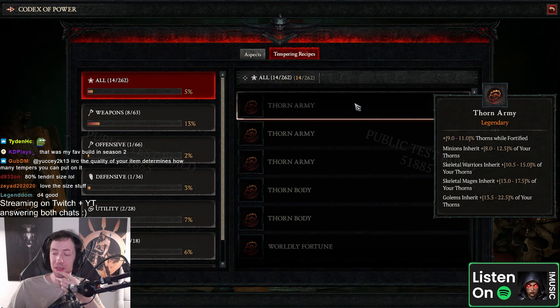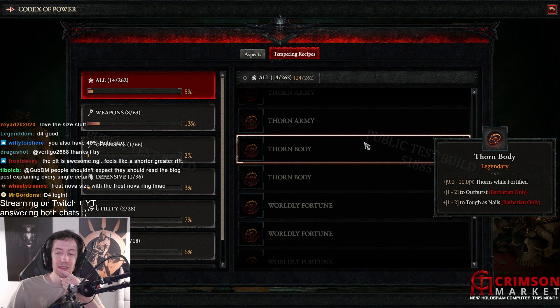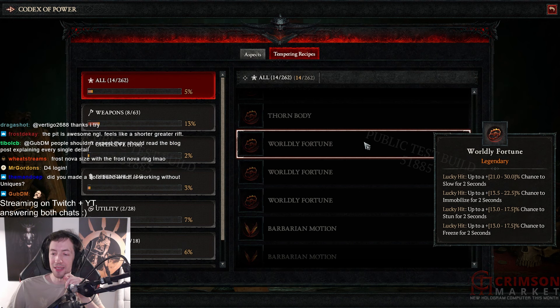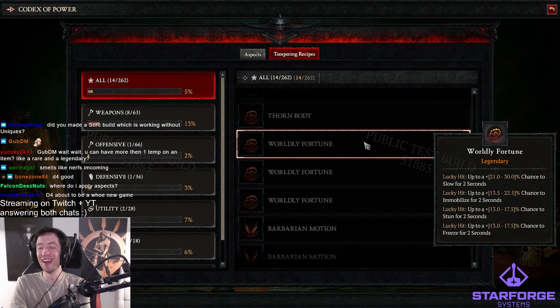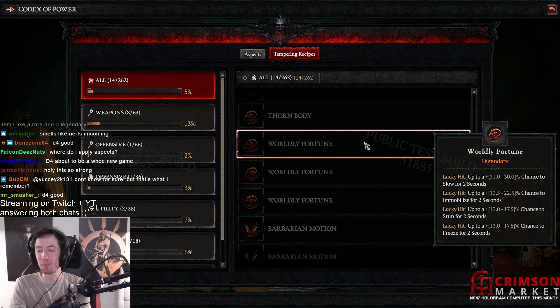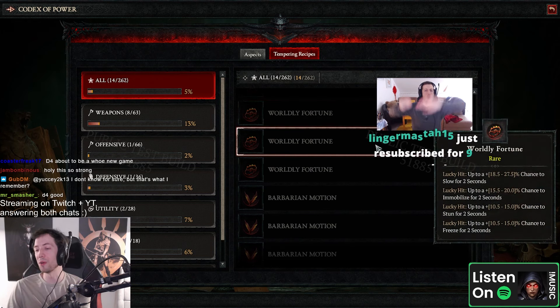Thorn army — thorns while fortified, minions inherit thorns, skeletal warriors inherit thorns, golems. Thorn body — thorns while fortified, outburst, and tough as nails. Worldly fortune — up to a thousand chance to slow, immobilize, stun, and freeze. What? You can just roll this on your items now. Damn, that is really good. If you want to make a stagger build, throw all of these on any build — if you want to stagger any boss you just walk in, proc stuff for like five seconds, and the guy is staggered. That's it.